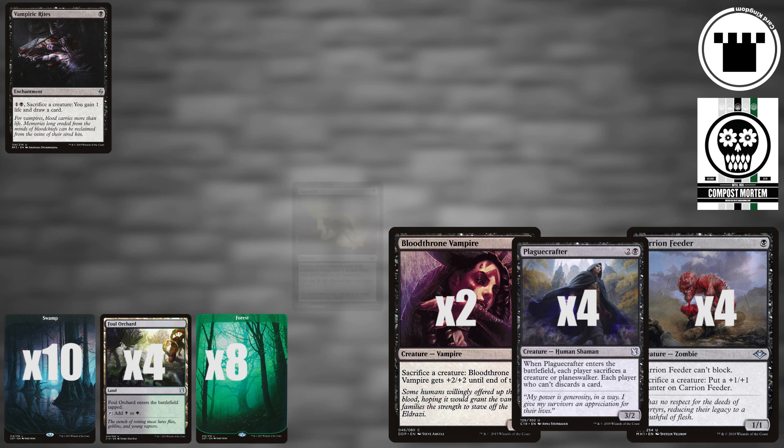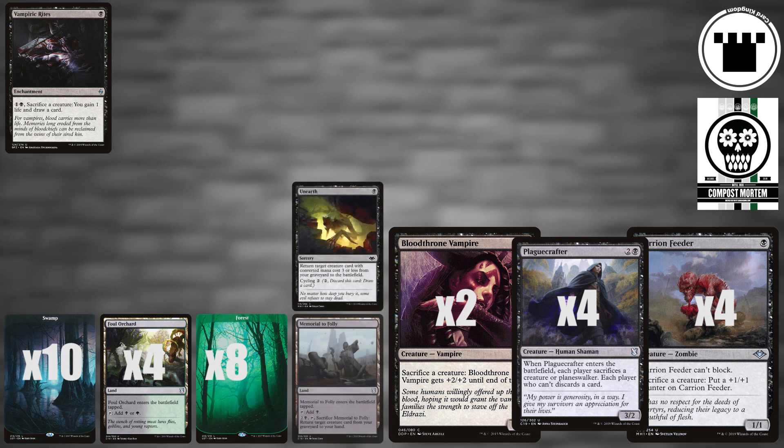Once we've sacrificed our creatures, we have four Unearths and two Memorialed Follies that let us buy them back. After that, every other non-land card in the deck either functions as superb sac fodder or rewards us in some way for having our creatures die.